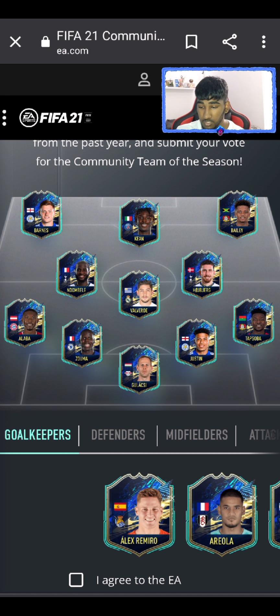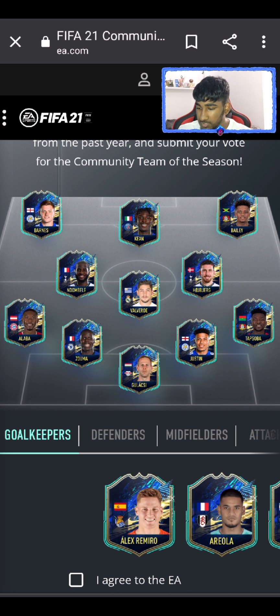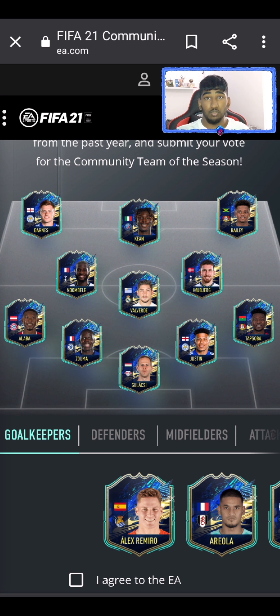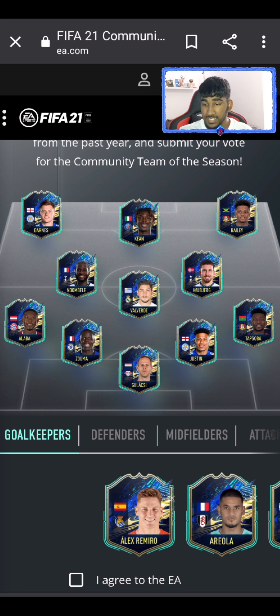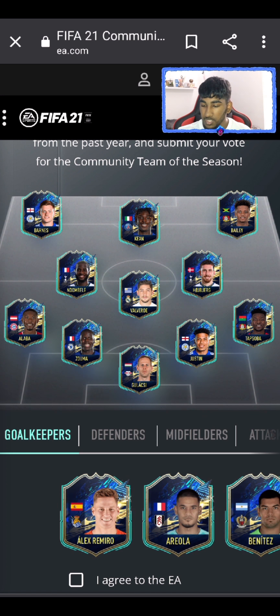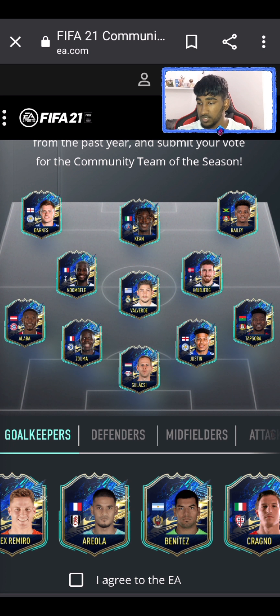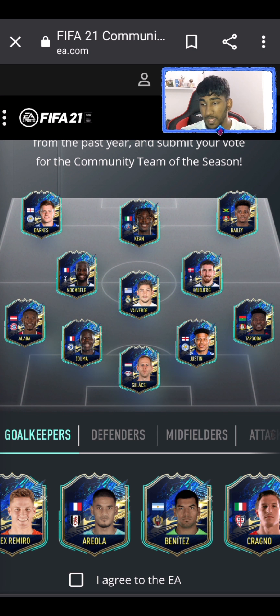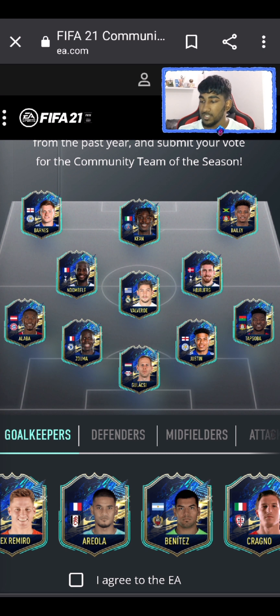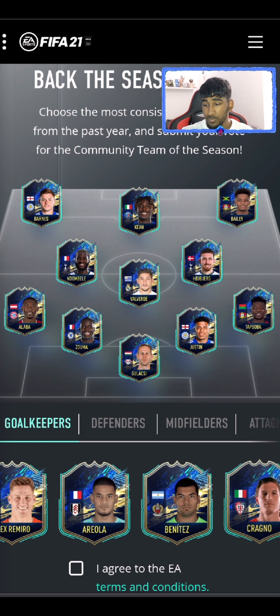So I've submitted my team — my starting 11. I have Gulasci in goal; Justin, Kurt Zouma, Alaba, and Tapsoba as the defense, which I think actually looks really good — especially on FIFA that would be amazing. In midfield I have Ndombele, Valverde, and Hojbjerg — a really good bunch. For attackers I have Barnes, Kean, and Bailey. I was struggling between Bailey and Antonio, but Bailey has been really, really good for Leverkusen so I'm putting him above Antonio.